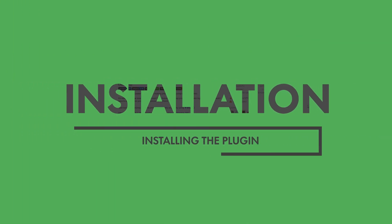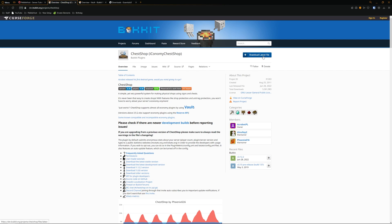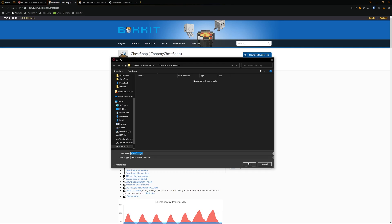If you go to the link in the description you'll be taken to the ChestShop Bukkit page and we're simply going to click 'Download Latest File'. This will be for 1.13 and upwards. If you're running a version below 1.13, if you scroll down there's also a 1.12.2 version and a 1.8.8 version, but we're going to use the latest one. So click download latest file and then save it where you'd like.